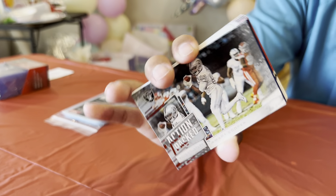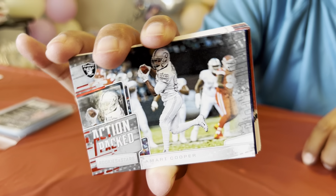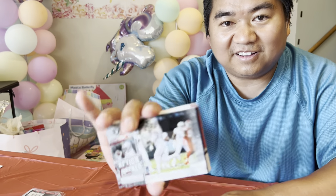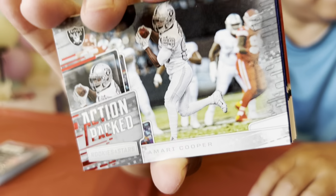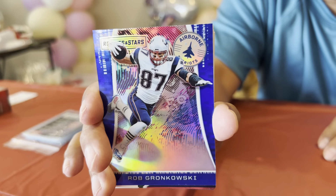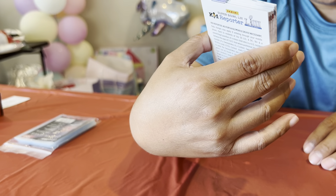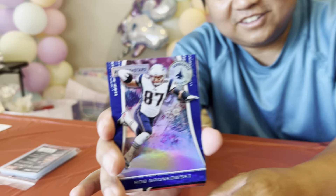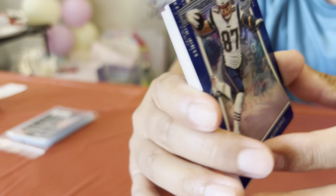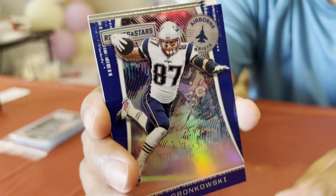Oh man, look at this baby. That gong — sweet. Airborne — I like it. I'm going to go back and get more. I think they were a $100 pack, actually. Very cool. Then you got Coltree — normal card. I don't like normal cards anymore. When you get all these special cards, you know, you can tell if a card is special when they say rookie cards.